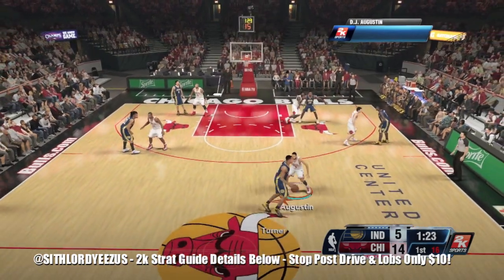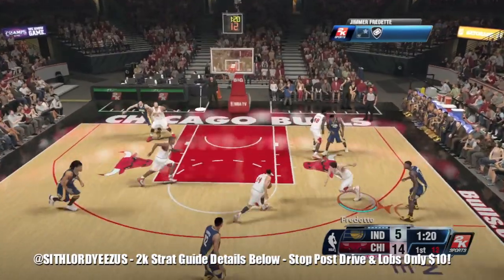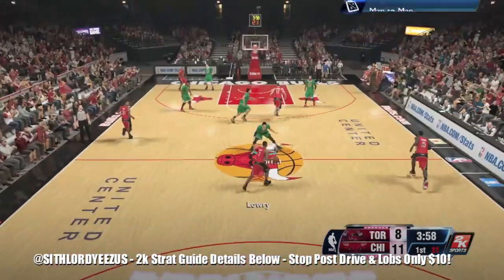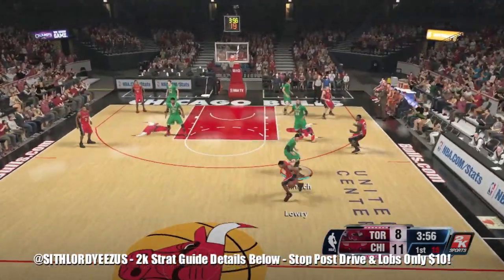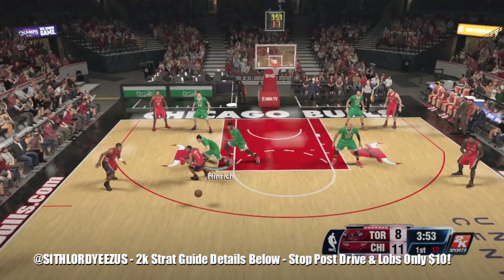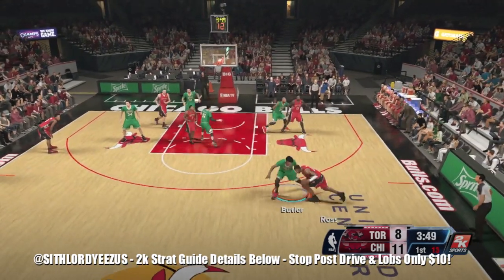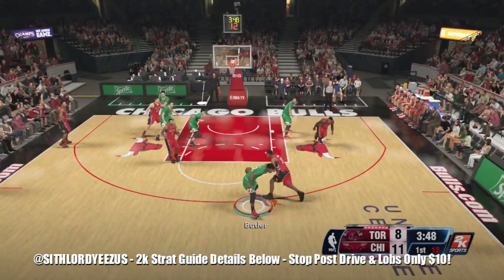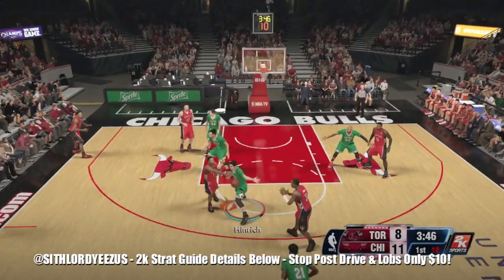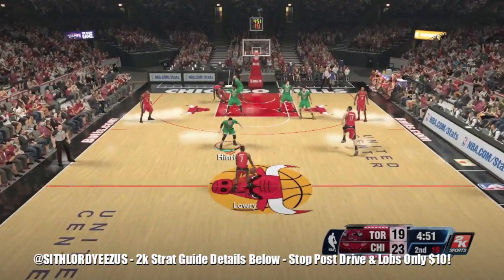Here's what I meant about the animation — I went up to him, bumped him with intensity, and forced the animation backwards. I hit Square once and see how far I forced him back, eventually causing a bad pass. With intensity activated I hit the reach button once and ripped the ball. I ripped it again with Jimmy Butler — the Bulls are going to be so tough on defense when Derrick Rose comes back.